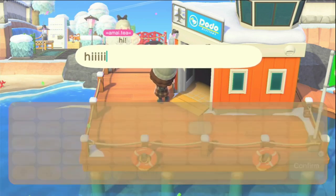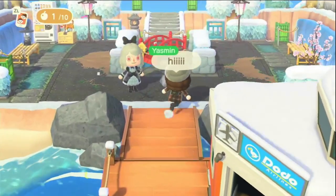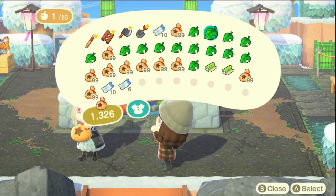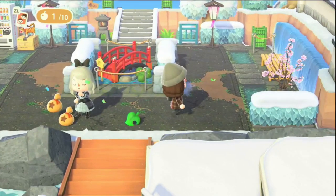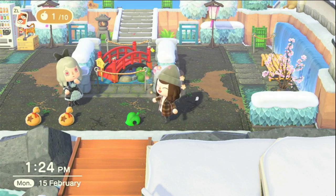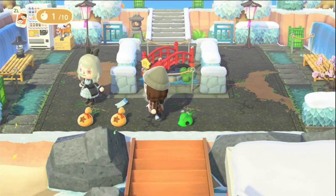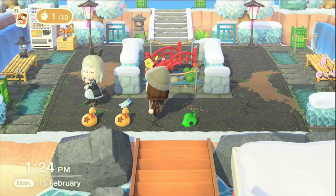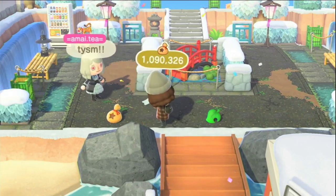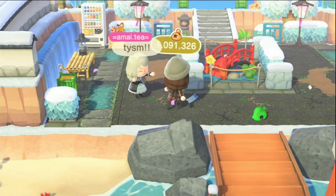When I went to that island, this player initially only paid me 110,000 bells, so I had to ask for the remaining 30,000. It seemed completely like an honest mistake, but I thought I'd use this opportunity to remind you guys to always check how much you're getting paid — both in Animal Crossing when you're trading on Nookazon and in real life as well. If you don't get what you're owed, ask for it. My motto is: don't ask, don't get.